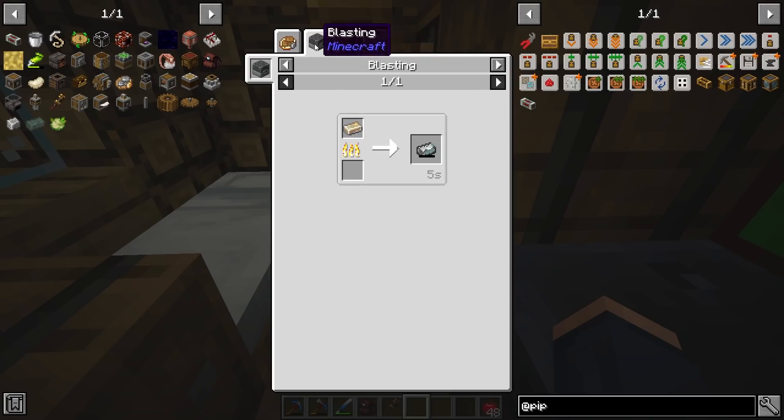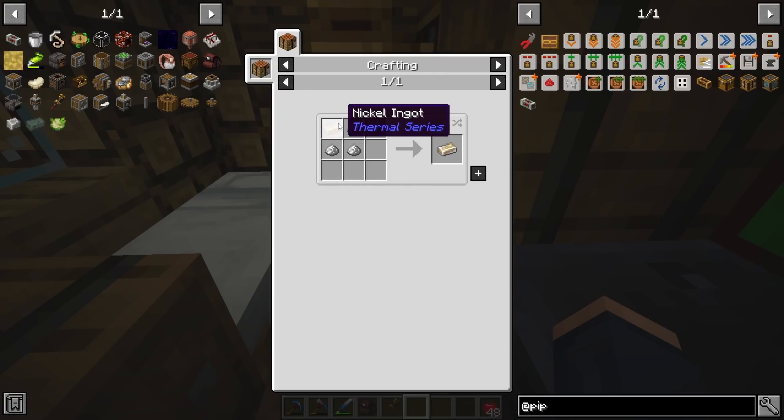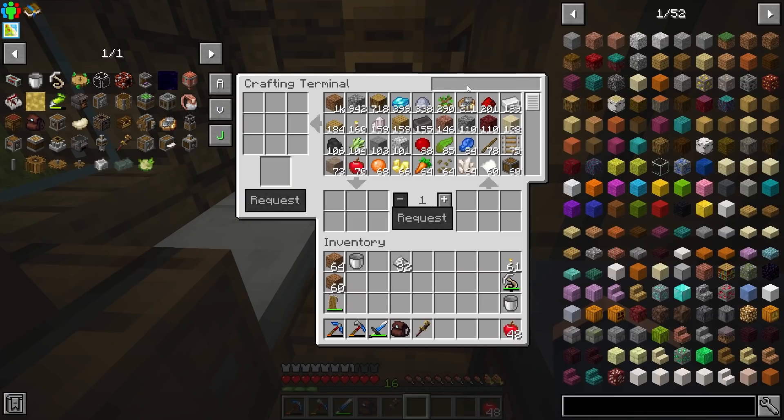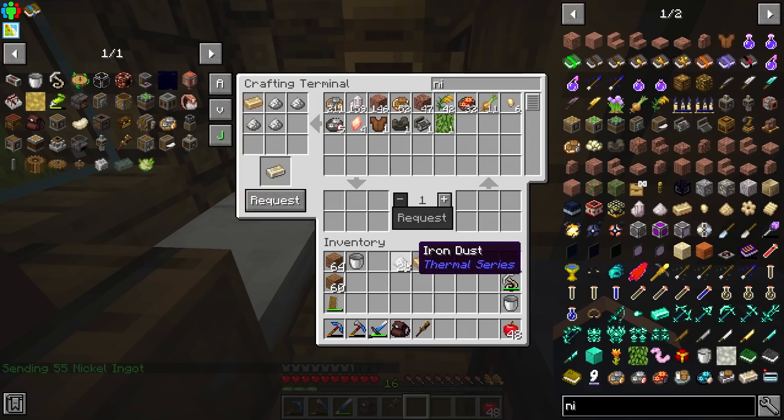Invar is kind of interesting in itself. We need unprocessed Invar — to get that, we can go ahead and throw it inside our bulk blasting as a nickel compound. We need nickel and iron dust to make this, so let's grab some nickel and request a little bit of it. We need two to get eight, and that is plenty for right now.